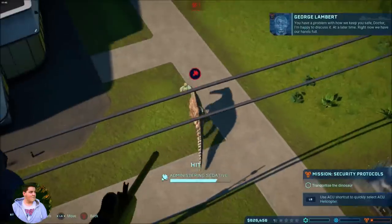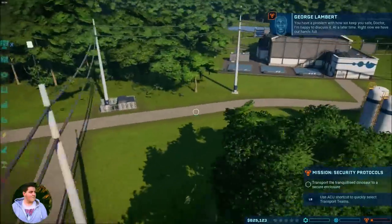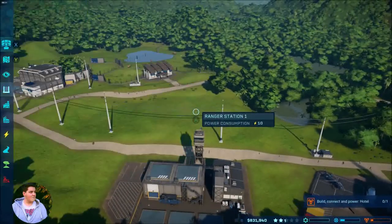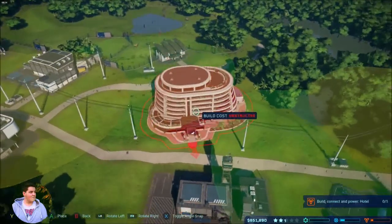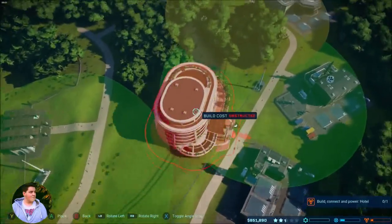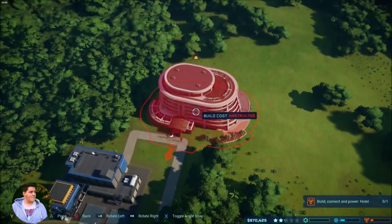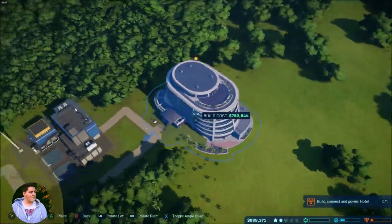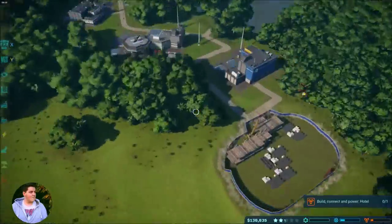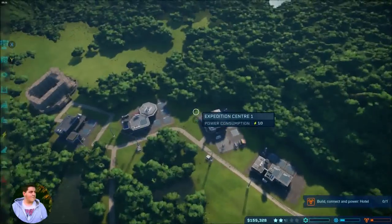I missed a couple of shots but for the most part was fairly accurate — captured the Edmontosaurus, tranquilized, put to sleep. Now at a point in the game where I've earned enough money to place down a hotel to complete the next main mission in my security contract. I really like the fact that I had to work to earn the money to place this. The contracts are very varied — some big, some small — and the larger ones really encourage you to invest in your park's infrastructure, making you actively think about what will generate the most revenue.